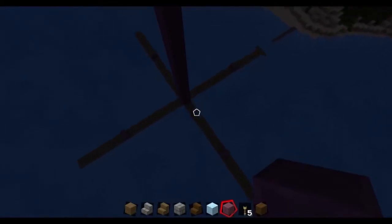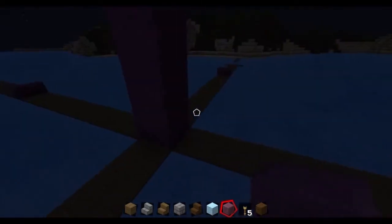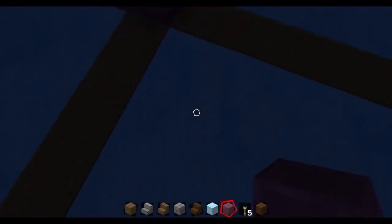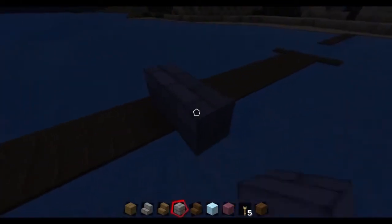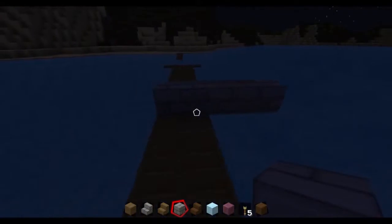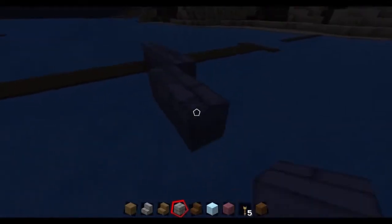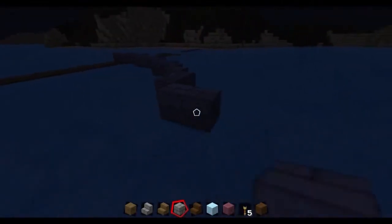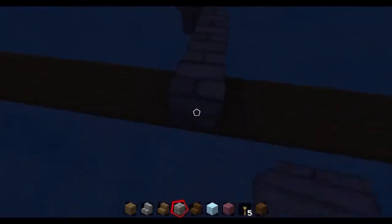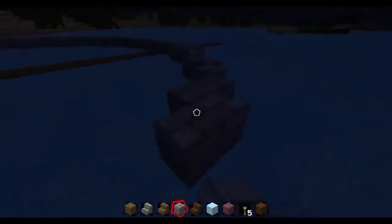First things first, I had to set out where it was going to be. I could have knocked down the old arena, but I wanted it further out from the land because it was going to be bigger — and it ended up being bigger than I even planned. So I had a big column of two by two going up from the seabed right up until where I thought it was going to end up, and then started laying out a 30 diameter ring which would be the base of the lava pit. I used stone bricks here because I couldn't use wood — lava and wood together generally create some sort of fire.